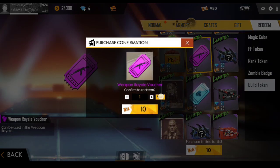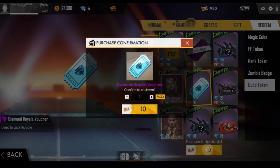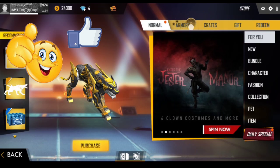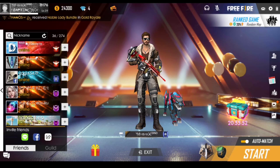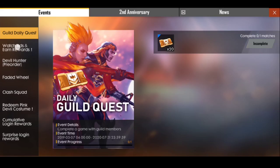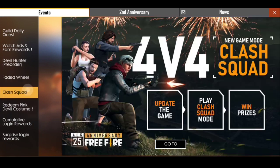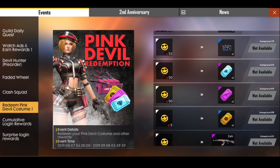We have just 10 guild tokens, we have 50, and we have 981, so we have 50. You have a maximum, friends, but you have to do this in order to make sure we have 50 diamond royal vouchers. This is how we fight against them, and we have to make 10 of them.